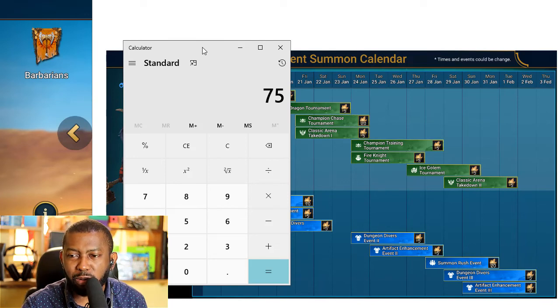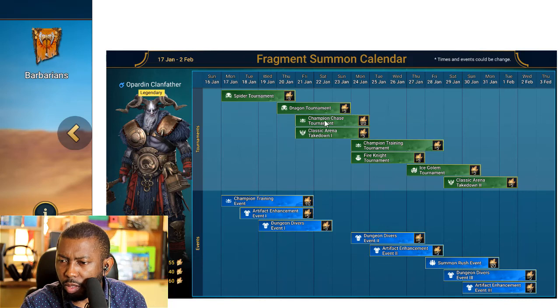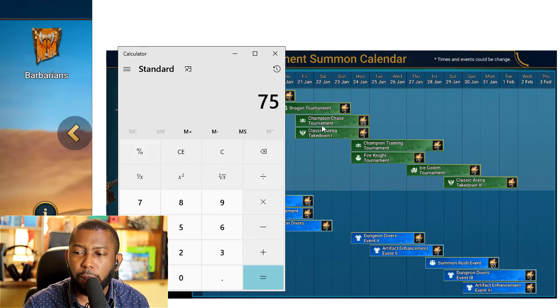Where do the rest of the fragments come from? I've skipped two events — the two most difficult for most players: champion chase tournament and summon rush. Summon rush starts on January 27th while champion chase starts January 21st. These are the two events most players don't have the shards for. You might have energy saved up, but you might not have enough shards — especially if you're free to play.